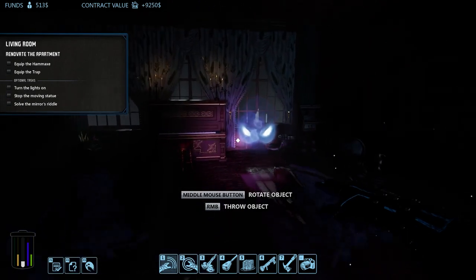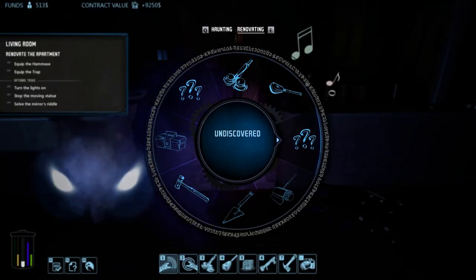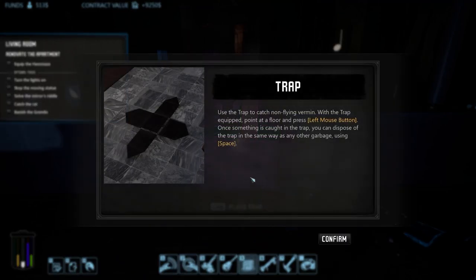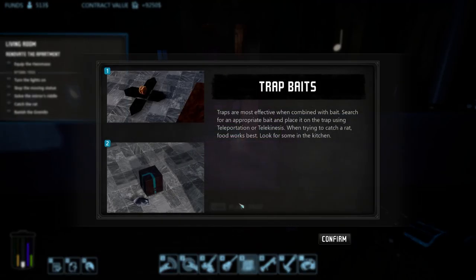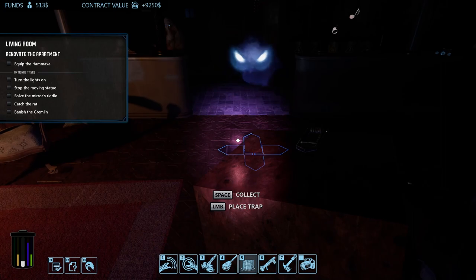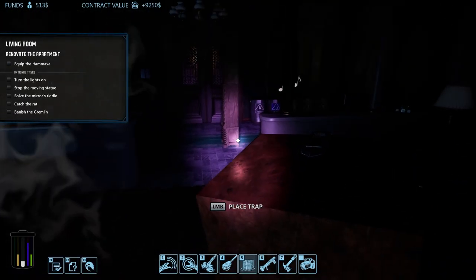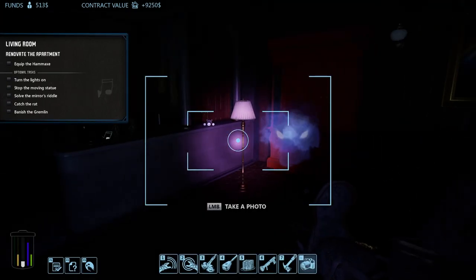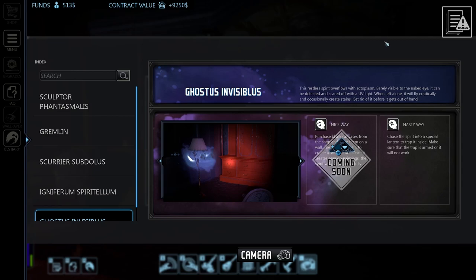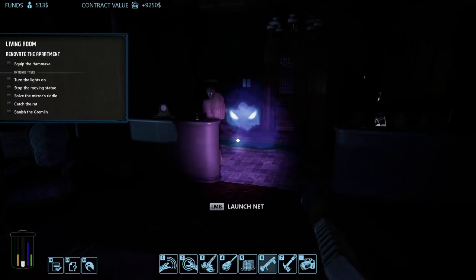Ghosts feeding from the urn will create ectoplasm stains on the floor — catch it or it will make a huge mess. Let me get the camera out. Ghost invisibility list: chase a spirit into a spectral lantern to trap it inside. We need a spectral lantern — we have a spectral lantern and a net launcher, which is used to catch bats and other things. Some hauntings want you to play a game or solve a riddle — interact with the haunted object by pointing at it and pressing space.